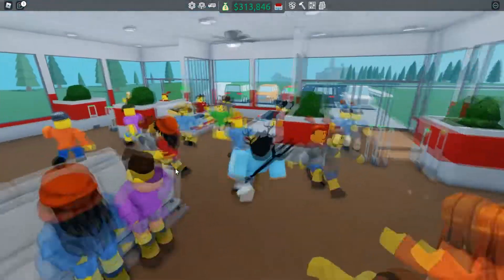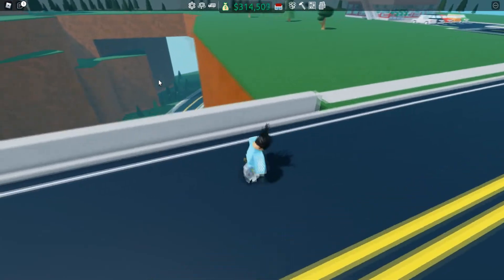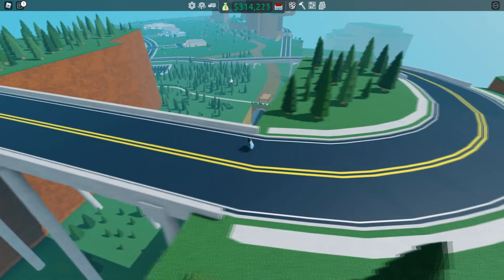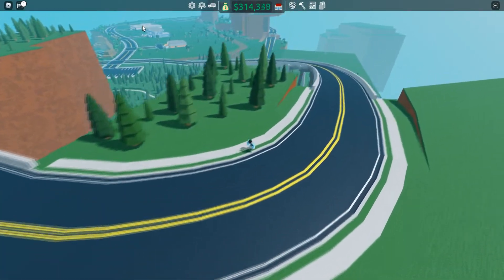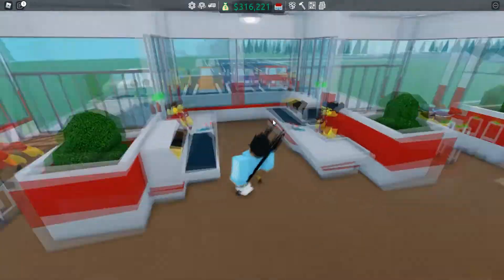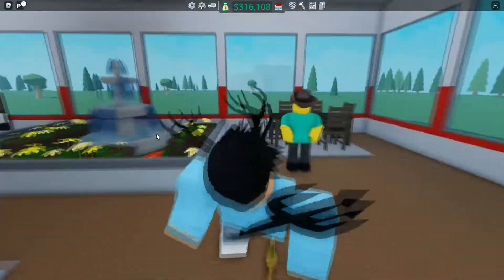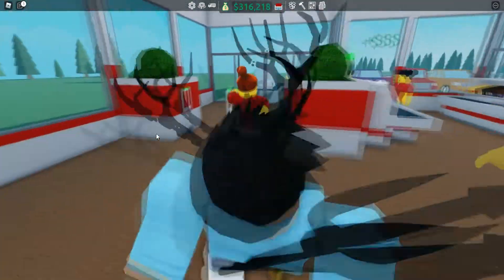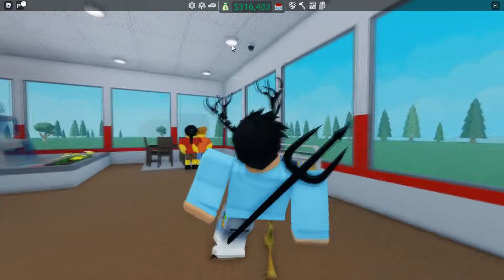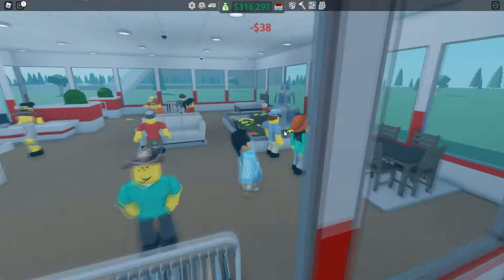If you have a bigger store I recommend getting a lot more guards — at least five if you have a mega mall. I'm in this really nice spot with like a whole motorway overpass nearby. Anyway, we've got our security guard and she's rolling around making sure no criminals are lurking. Criminals can steal something and go through the metal detector, or get spotted by the cameras — that's when the security guard gets activated.